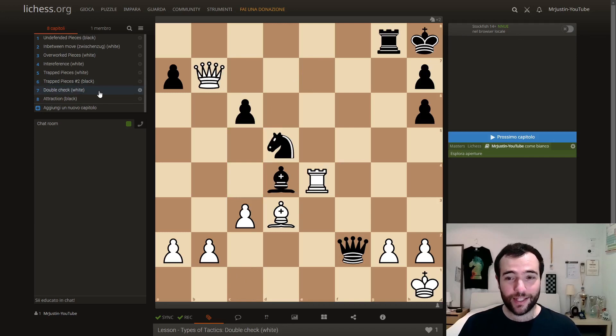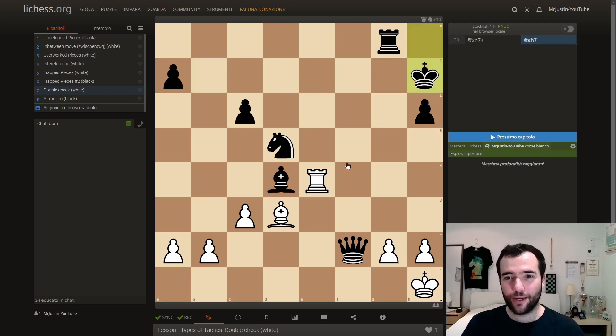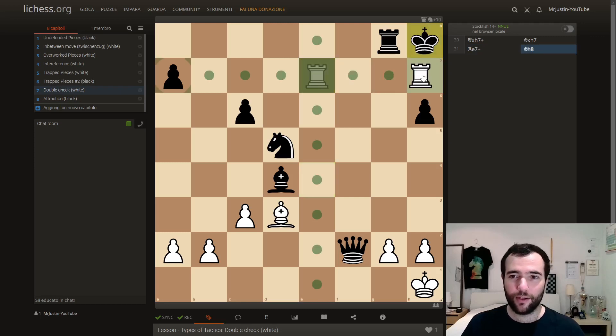The second-to-last one is double check. This is also quite simple, but often we underestimate the power of a double check. So it's white to move. We play this very nice queen sacrifice — queen takes h7 check — forcing king takes, the only move. And then rook e7, double check, with the rook and the bishop. That means the king has to move — you can't block or take in a double check because there are two pieces giving check. And after king h8, the only legal move, rook h7 is checkmate. So a very nice queen sacrifice and double check, again showing the power of a double check.